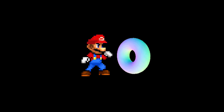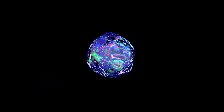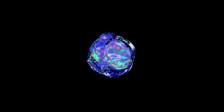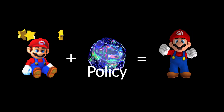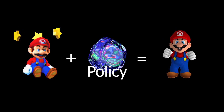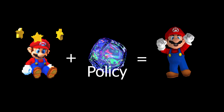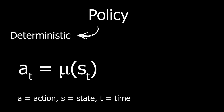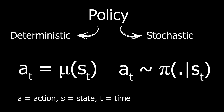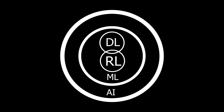Policy: a policy is the heart of our RL system — it is how our agent behaves given the current state. It dictates what an agent will do given a state. A policy is a rule used by the agent (Mario) to decide what actions to take. It can be deterministic, denoted as μ, or stochastic, denoted as π. Policy is essentially the agent's brain.